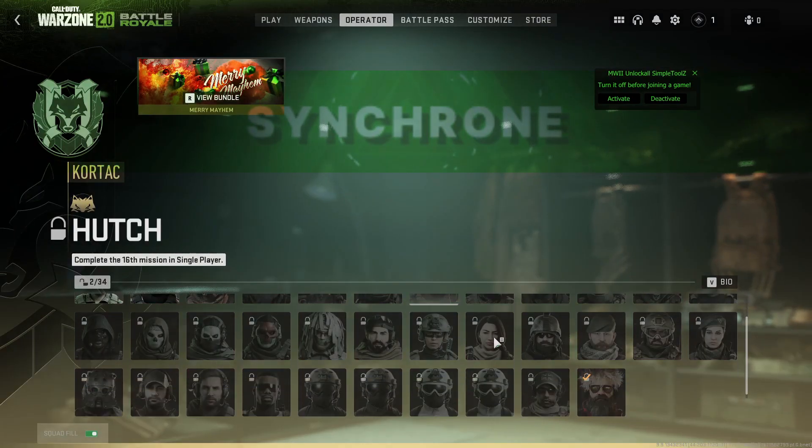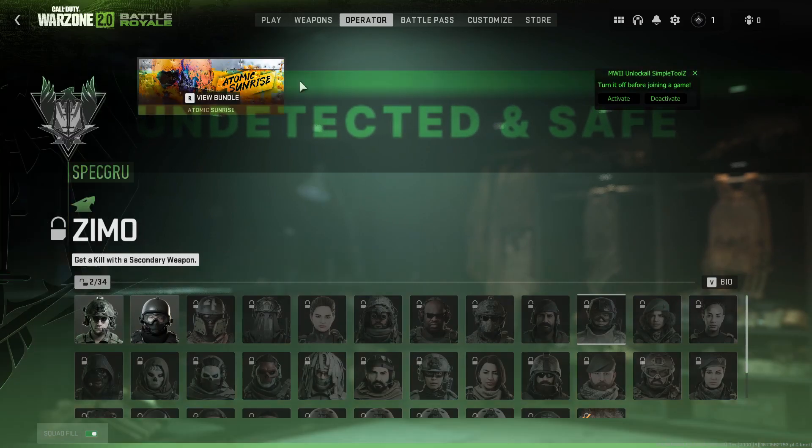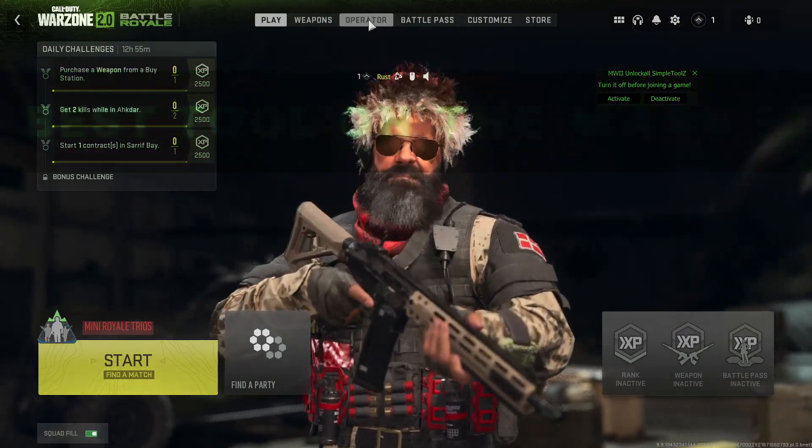The Synchron service is your go-to for everything I just mentioned, as well as even more controversial things such as permanent advanced UAV, aim bot, SP wall hacks, no recoil, and much more.